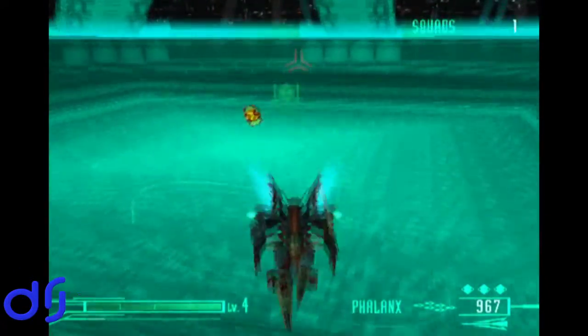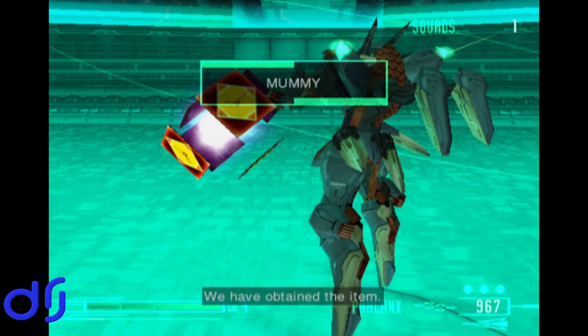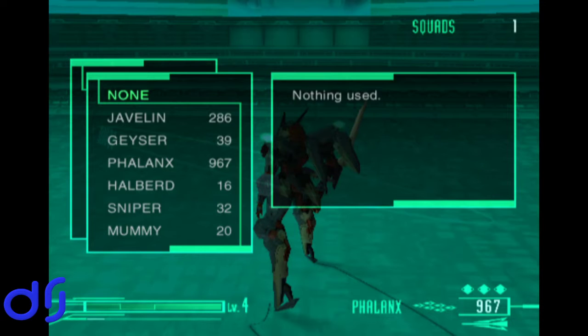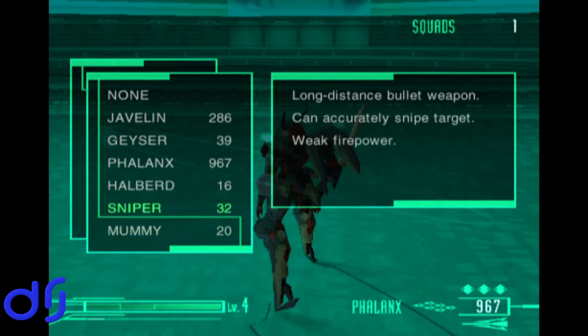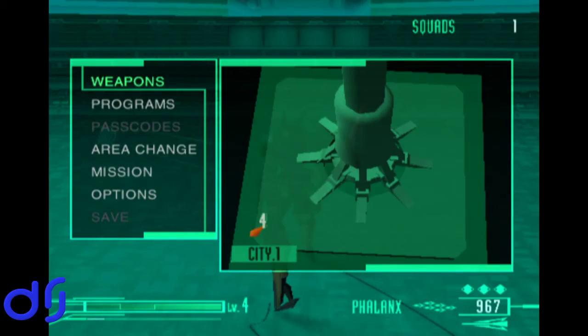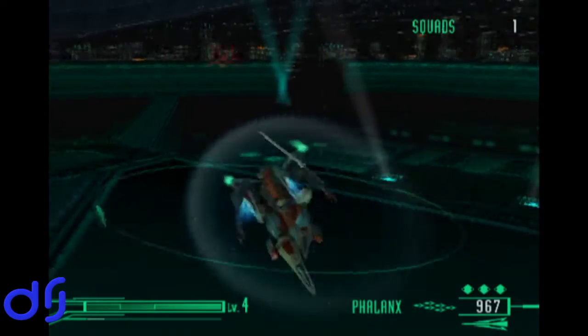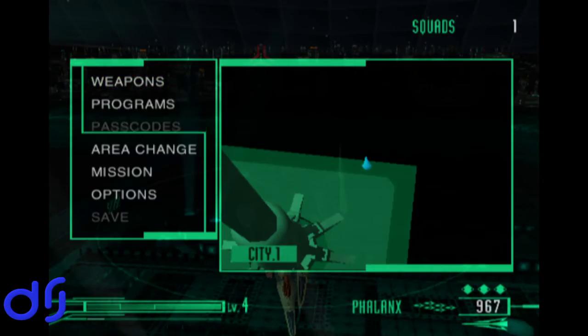That was exciting — we got to fight a whole horde of enemies. What is this thing? We have obtained the item — mummy? What is mummy? Armor repair weapon: player frame armor will be repaired while button is pressed. So it's a heal! That's awesome — that's so cool. I had not remembered this apparently secret thing you can get. That is way cool. Glad we went and checked that out.